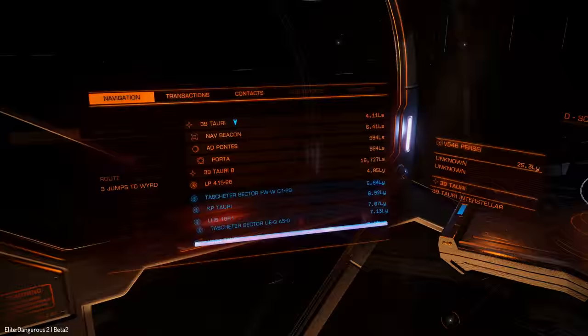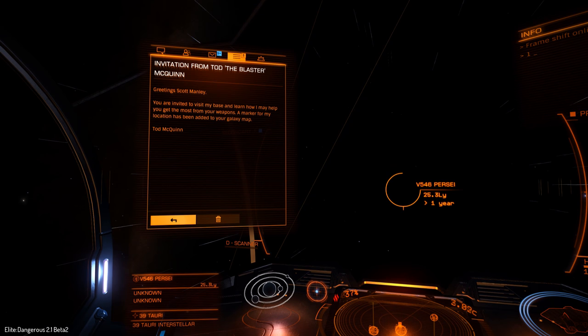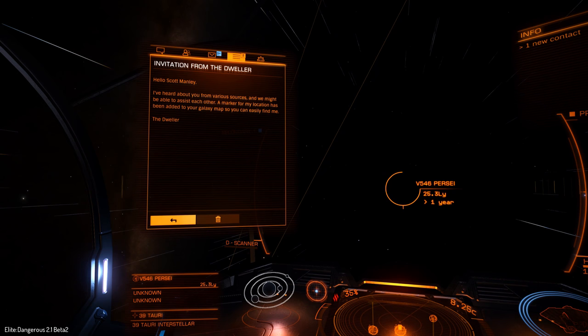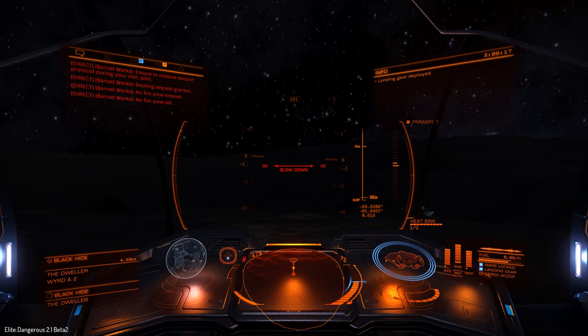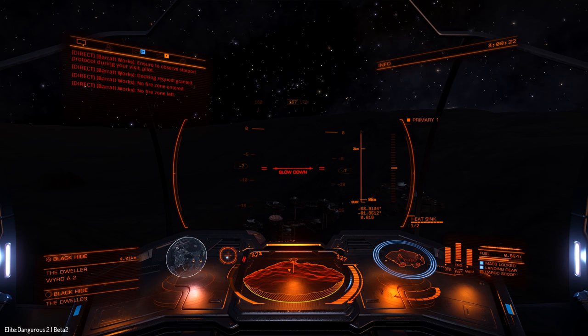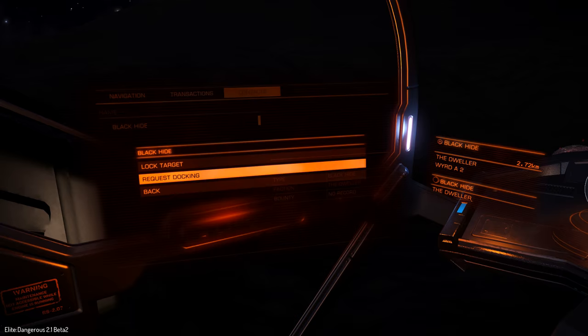The engineers are a bunch of very special NPCs. They've actually sent me messages — one is offering to teach me more about my weapons, the Dweller says we can assist each other, and Elvira Martuk and Felicity Farseer is an explorer. Heading over to the Black Hide, where the Dweller lives on weird A2 — he has a base inside a crater. It's unfortunately night so you have to look carefully. There are a bunch of biodomes down there, and as I understand it, he likes to partake of the Onion Head.